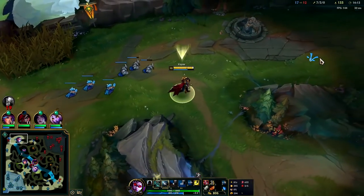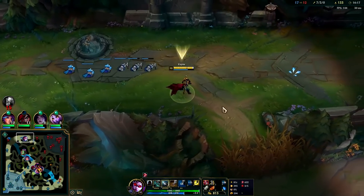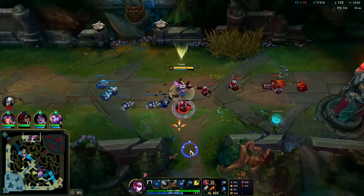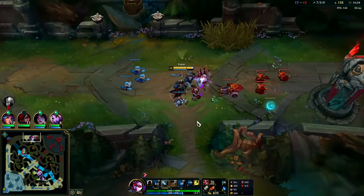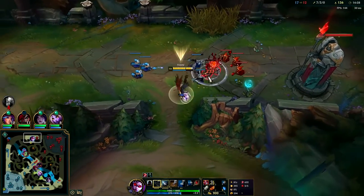We're grouping up mid. There's two of them mid, which means only two of them can come for me. If they don't have Singe I feel like I should be fine. Amumu's over here so we're safe to push. I could collapse on Amumu but I think Lilia should be able to solo him — Lilia does really well versus tanky melee champs.